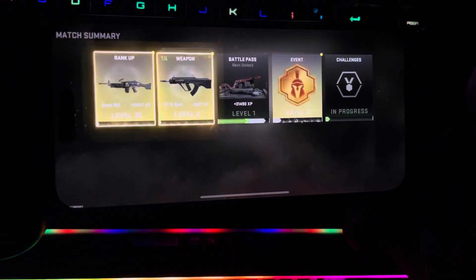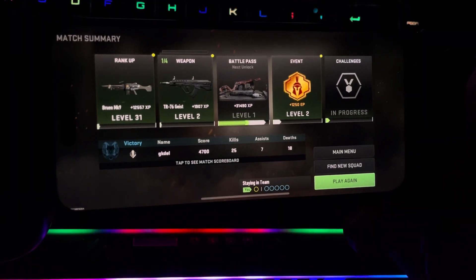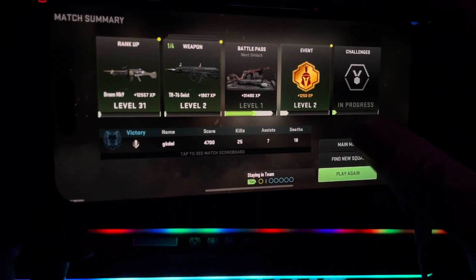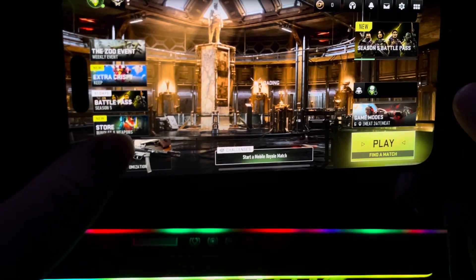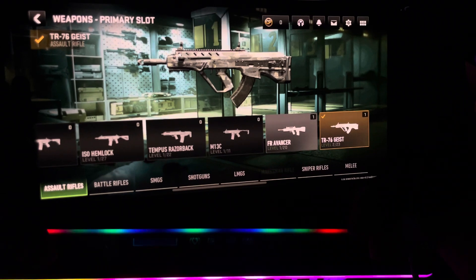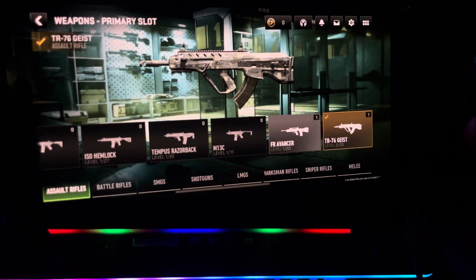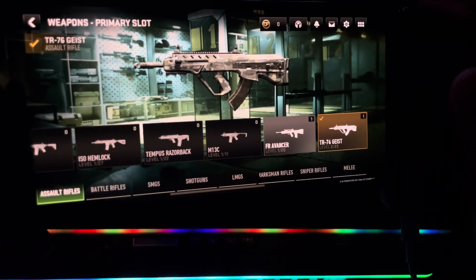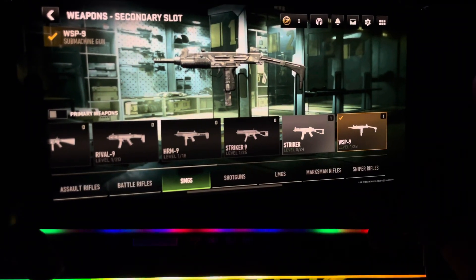The best guns to use here are the STB and the PD-SW. If you're going to play 24/7, get the STB. Let me show you the weapons in my loadout. The first one is the TR-76 Geist — that's G-E-I-S-T — it's an assault rifle, very good, no attachments on it, I think it's a new weapon. The second one I'd suggest is the WSP9.